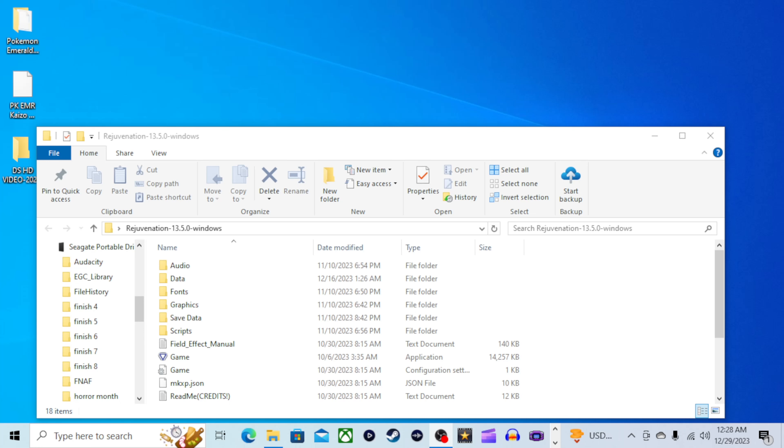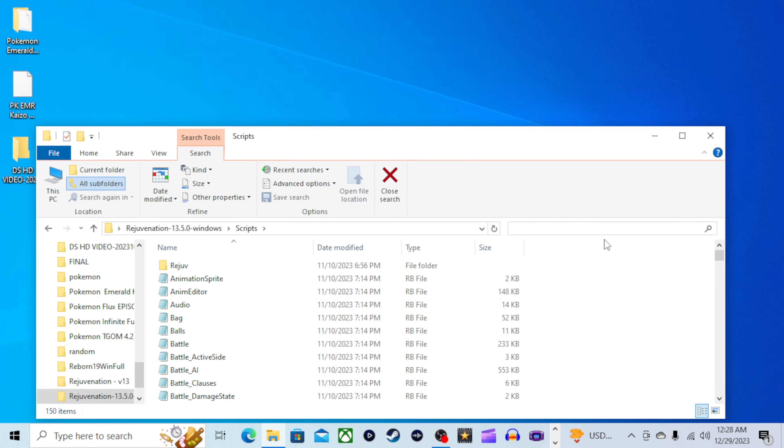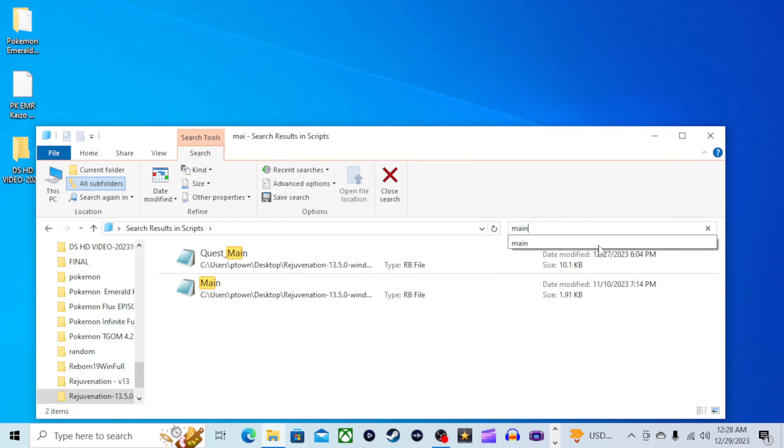So here's how it works. First off, go to Scripts. Then right here, just type in the word Main.